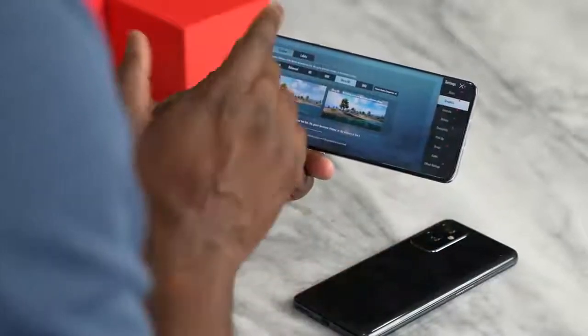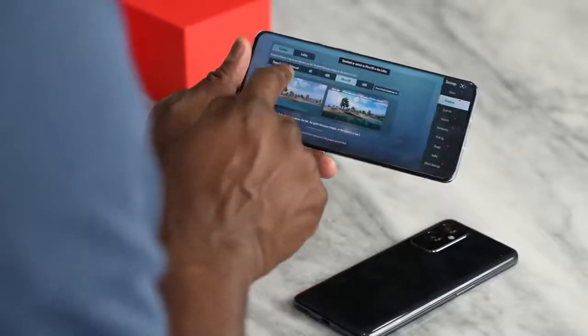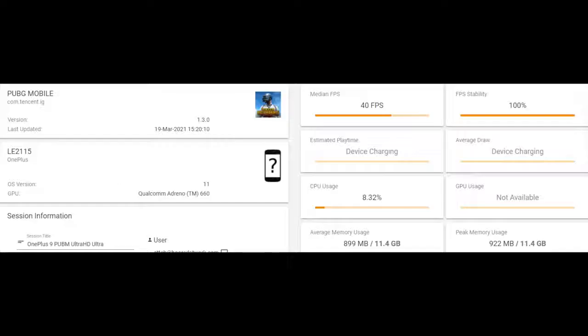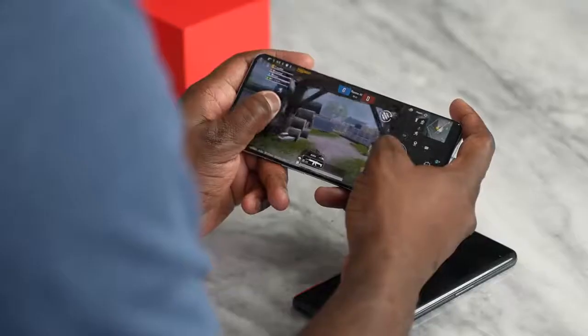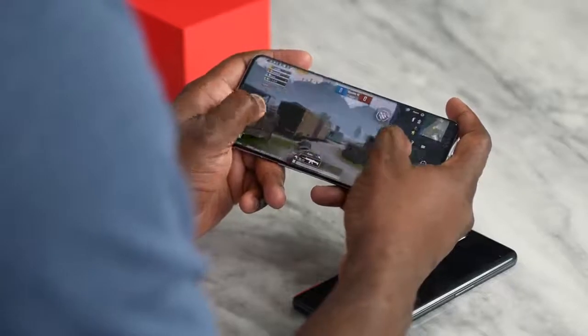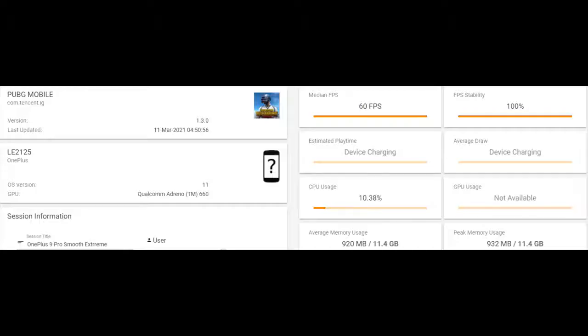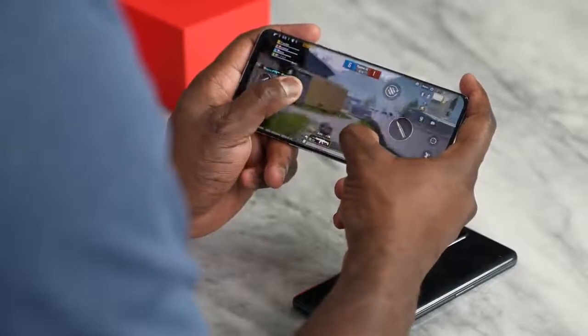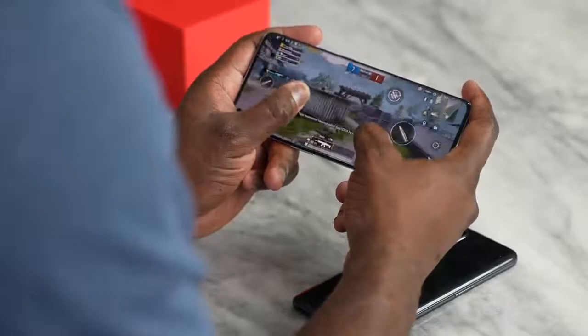So what does that performance look like? Let's fire up PUBG Mobile on the OnePlus 9 Pro. With PUBG Mobile, you have two key settings: Ultra HD Ultra, which I'm playing right now, and Smooth Extreme. On Ultra HD Ultra, I get about 40 frames per second using GameBench — really nice performance. With Smooth Extreme, I get about 60 frames per second. PUBG is a game I'm not that great at, but the experience is really nice and fast motion is very solid.